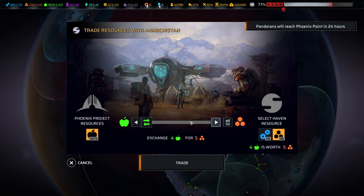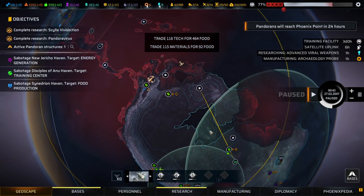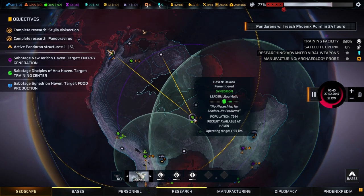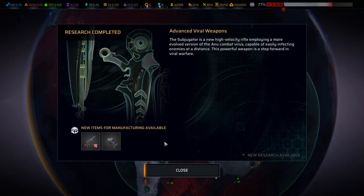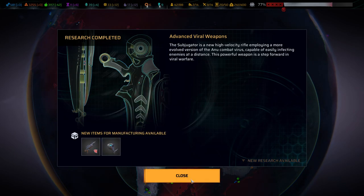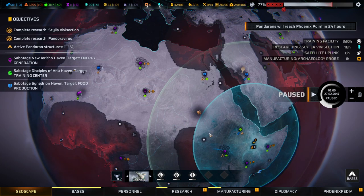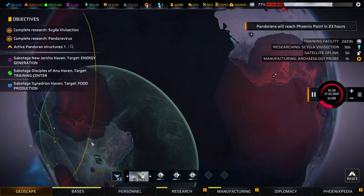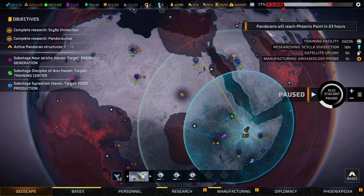Good. Food for attack and materials - always a great option. We're going to continue to move to the Living Crystal Quarry. Disciples of Anu have a new sniper rifle - piercing and deals virus damage. That's a really bad weapon. Anu doesn't have good weapons, but they do have psionics, so I guess that makes up for it. One hour of flight equals approximately that - we should be fine.